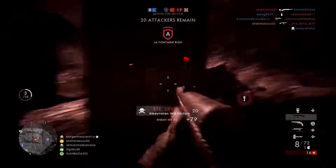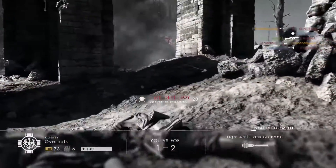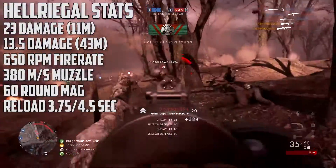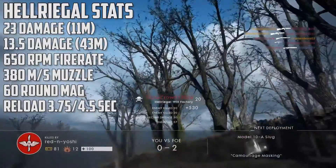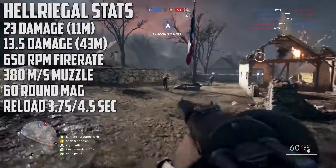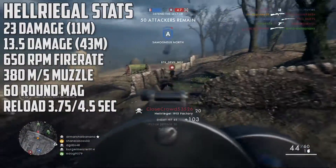Now we're going to get into the stats of the Hellriegel. Just like the Ribeyrolles, it does 23 damage out until 11 meters. But then the minimum damage is 13.5, and it ends at 43 meters. So the 13.5 is a lot less, and the 43 meters is 4 meters closer for the drop-off to end.